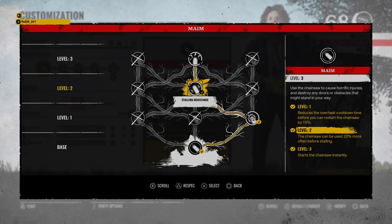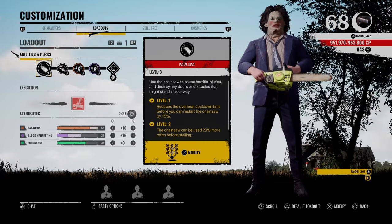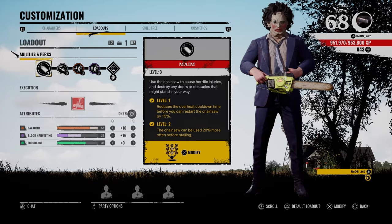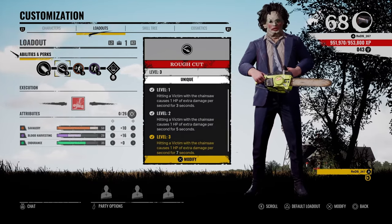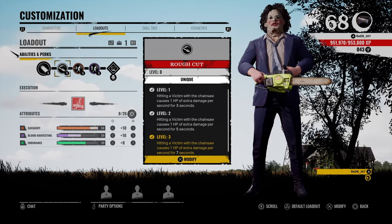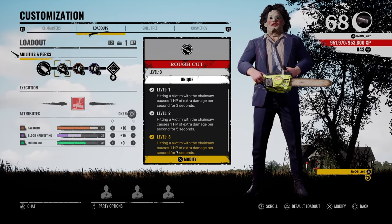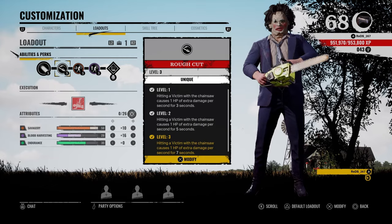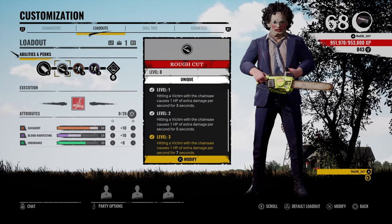Overheat reduction level one, stalling resistance level two — feels like a must on Bubba — and then instant activation. One of my favorite family member perks is Serrated. Unfortunately, you cannot get that on Bubba. However, he does have an alternative, which is Rough Cut. But Rough Cut at level three, when hitting a victim with your chainsaw, you cause one extra HP of damage for seven seconds. Serrated is actually five seconds, so this is two seconds longer. I do like Serrated on other killers, so I wanted to give it a try.